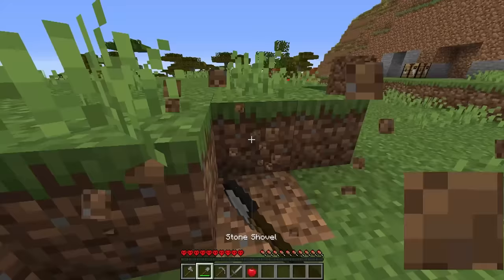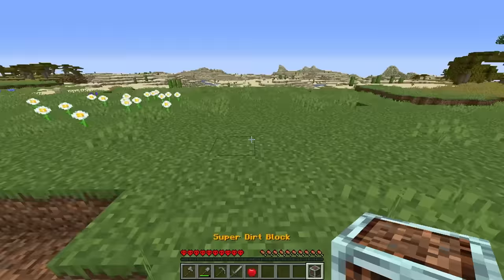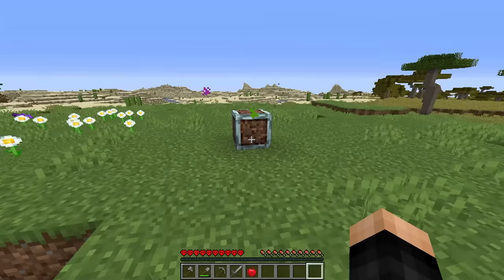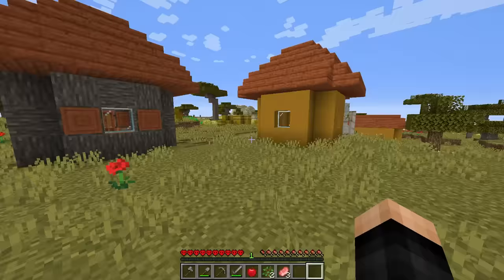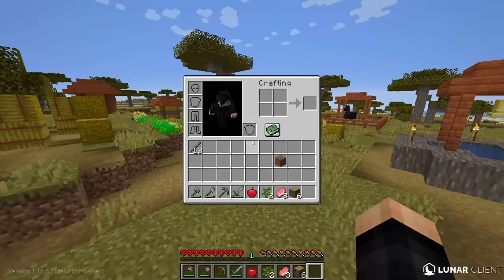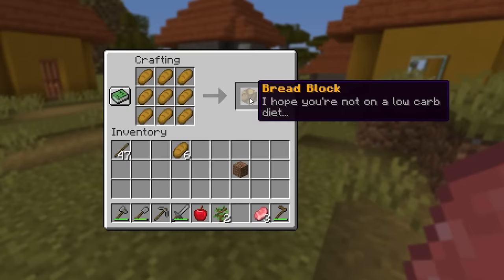I kind of want to make more dirt blocks, but there are a ton more blocks to make later. Hopefully it's not poop armor again. Placing another — and it's poop armor again. You know what, I think there's a bread block also. I'm going to steal some bread, make a bread block, and get the ultimate giant bread. With 15 bread we get a bread block. I hope you're not on a low-carb diet.